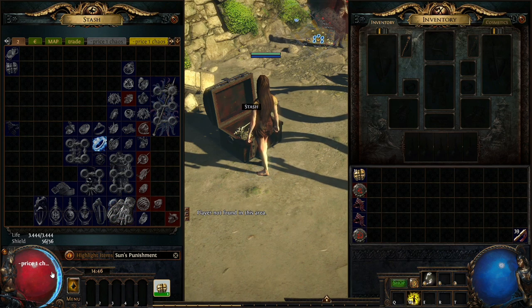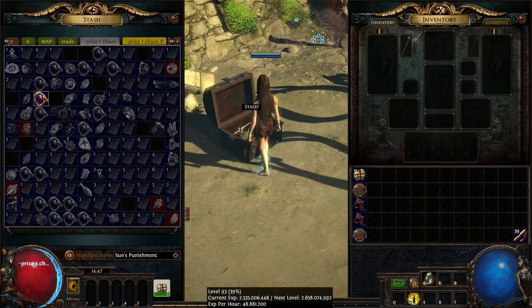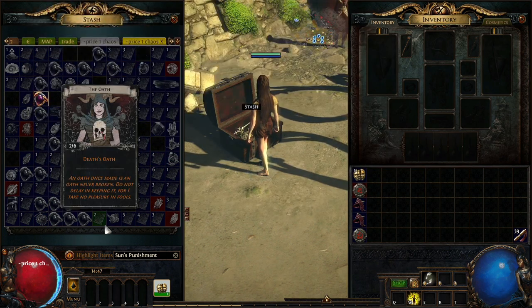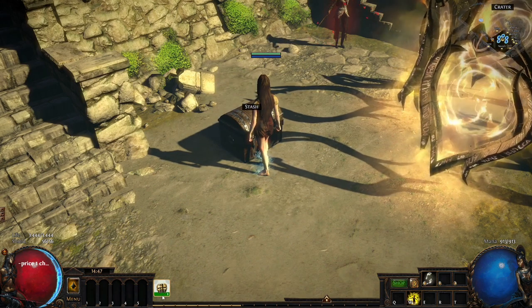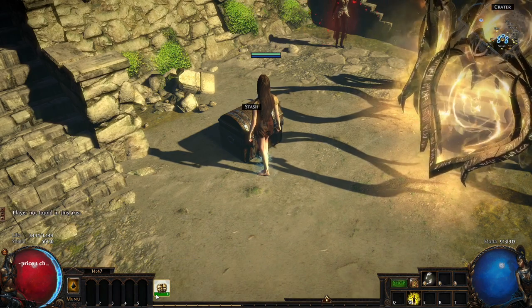You go to the tab and there's a little circle — it's always searching for the item. You set the price to one chaos, and it searches for you and grays out all the other stuff. You don't have to worry about finding it yourself.